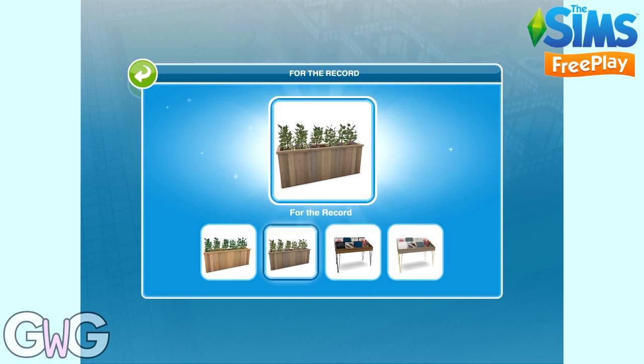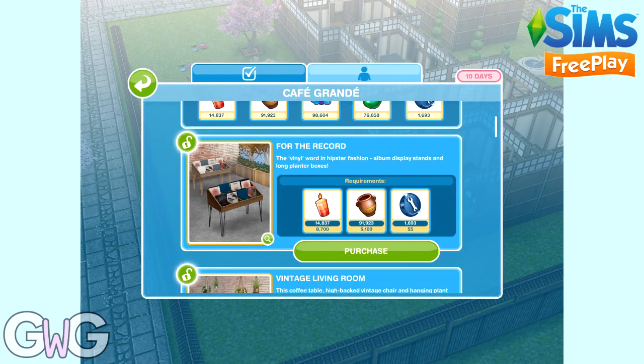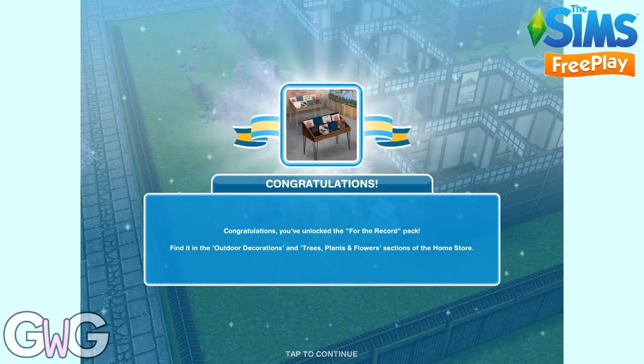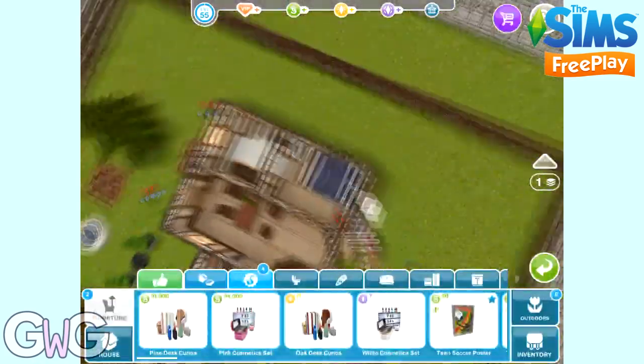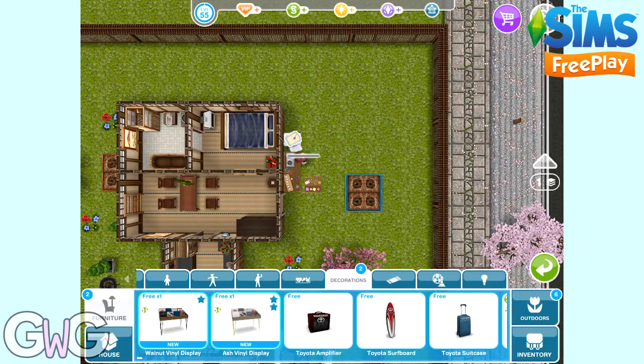The next pack is For the Record — we've got some nice planted things and some really cool vinyl records. These can be found in the outdoor decoration section, the trees, plants and flowers section, and also the decoration section. In the decoration section you've got the vinyl displays, which are really cool.